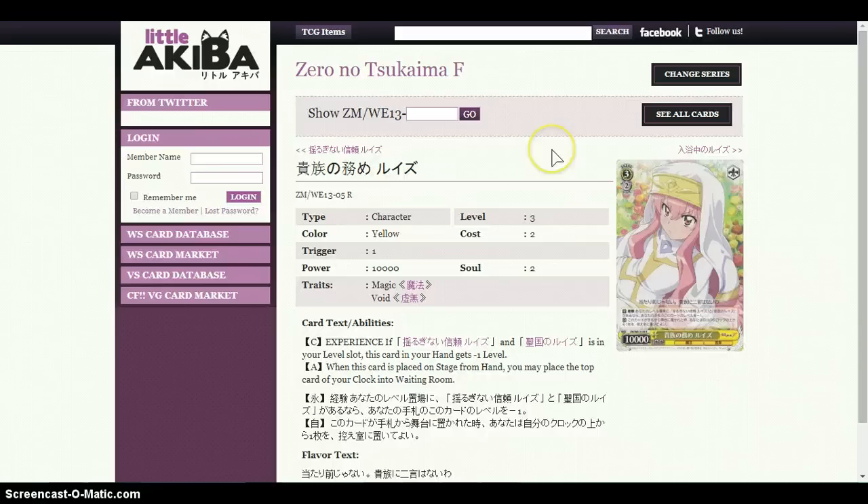Getting into the deck profile, we start off with four of this level 3-2 yellow card. It's a 10k beater, and it has the experience ability: if the level 1 red 1-1 7k vanilla card is in your level slot, this card becomes a pseudo level 2, which is really powerful. It allows you to have a changer at level 2, which is huge — meaning even though you're clocking level 2s and level 1s into your level counter, this card is effectively a pseudo level 2 and level 3. Run four of those.